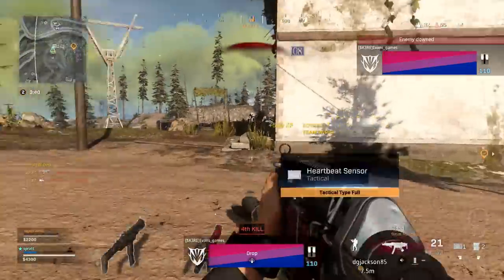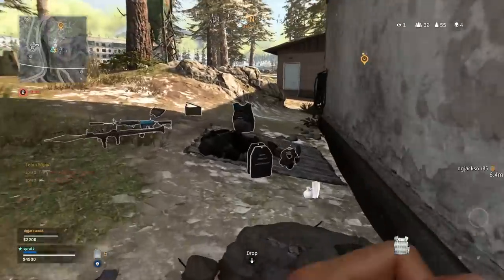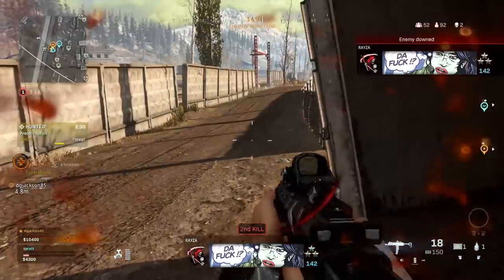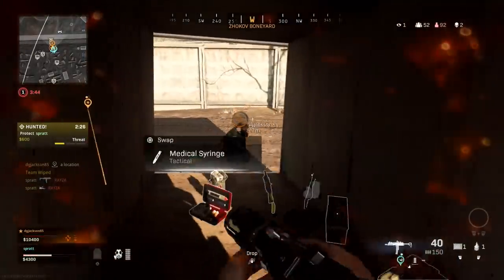If you're not exactly sure what to put in your loadout, try stuff out in Plunder. If you're figuring out a class setup or different attachments, the best way to practice is to go into Plunder. You don't have to worry about dying or the pressure of staying alive — you can just try different things out and get the Battle Royale feel. You earn XP and weapon XP in Plunder too, so it's a great way to level up, unlock weapon mods and attachments, and learn the map.